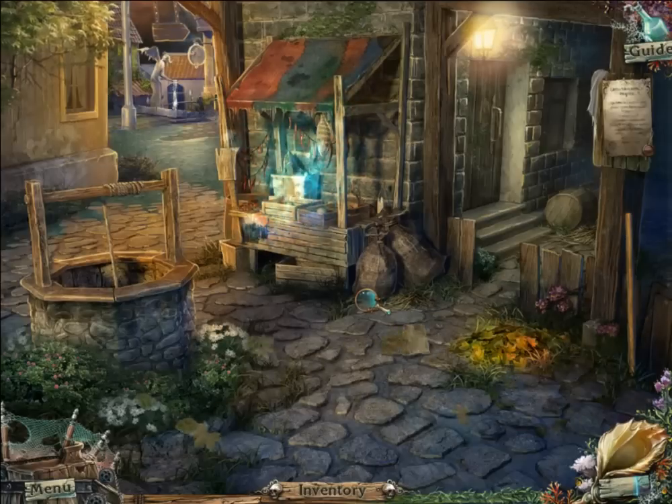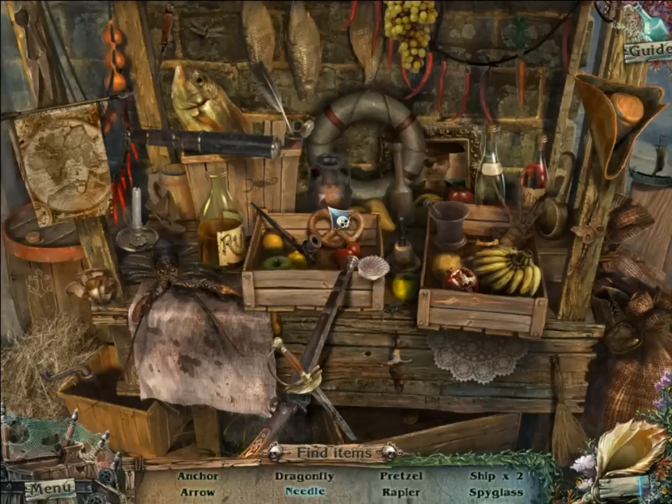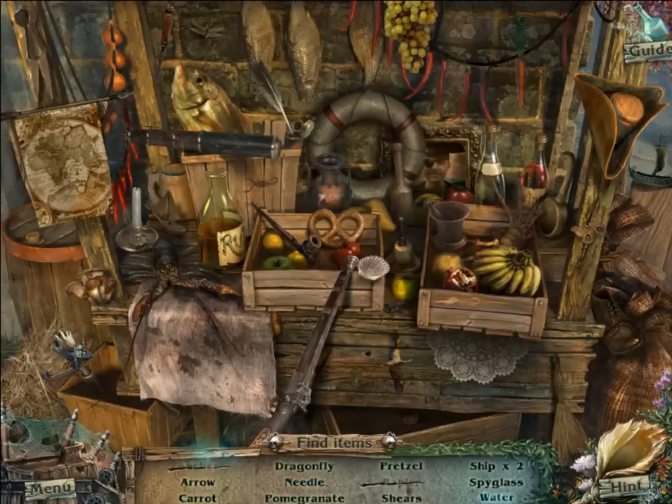A hidden object game is activated. Probably that's what it means by highlighted, but I'd prefer this over playing on advanced level. I need to find an anchor, an arrow, a carrot, a dragonfly, a needle that requires further interaction, water, palm grenades, a pretzel, a rapier, shears, two ships, a spyglass, and water. A rapier is basically a sword.